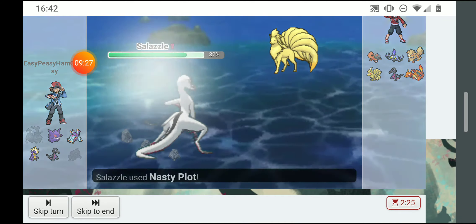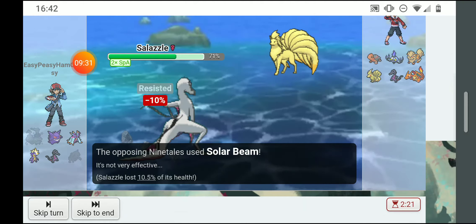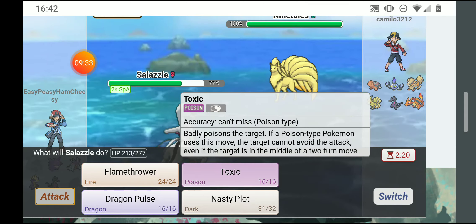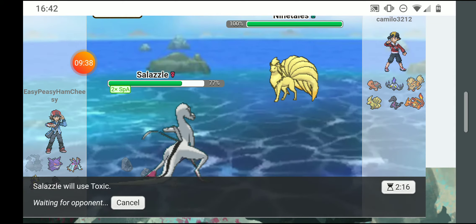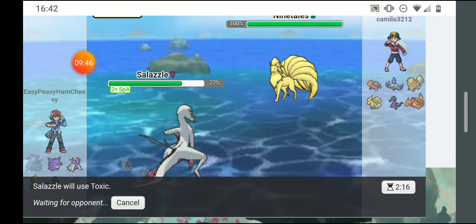I'm going to nasty plot. He used solar beam and barely did anything. I'm gonna toxic him — even if he switched out or protected it wouldn't really matter what I used.